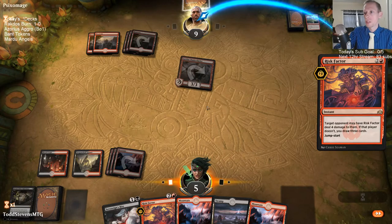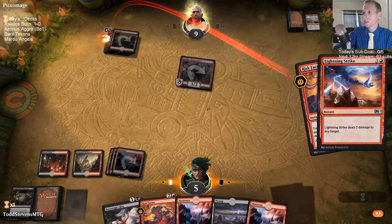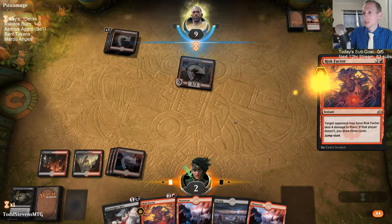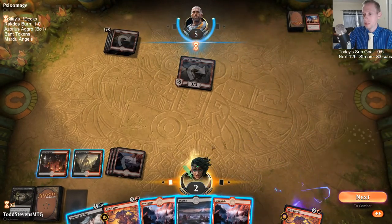I guess our opponent didn't want us to use the four-damage shocks. They didn't want us to be able to kill the Chain Whirler, because the Chain Whirler gets to keep doing more damage. Alright, so this is basically: if the opponent draws a burn spell we lose, if they don't we win.